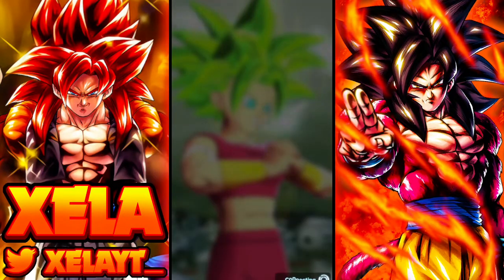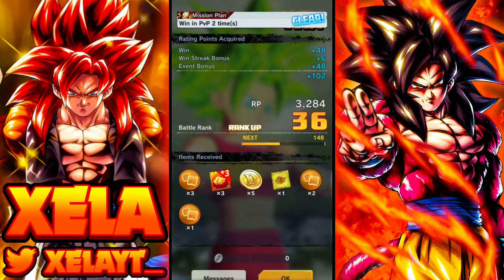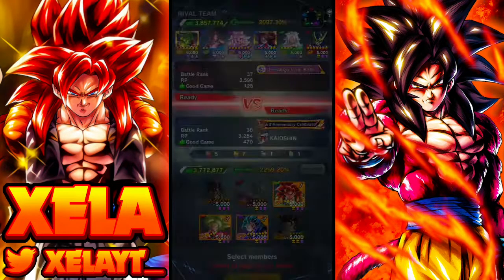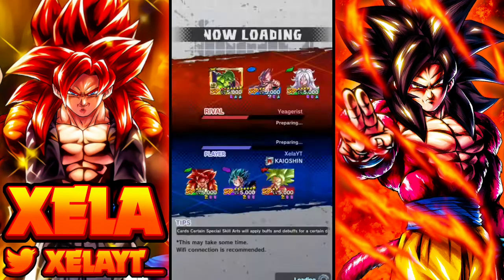This Kefla hits hard. She can't take a damn hit at two stars but boy, she can dish out that damage — that's insanity. I'm really starting to like this unit. For the next match we come up against a Yeagerist running a regen team. Not a bad regen team — Kid Boo is a very good unit there.